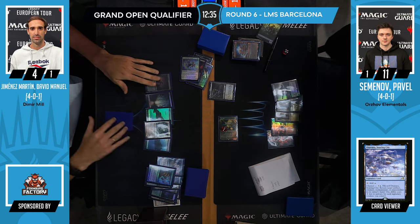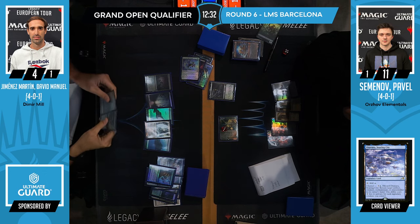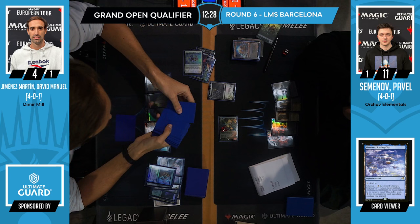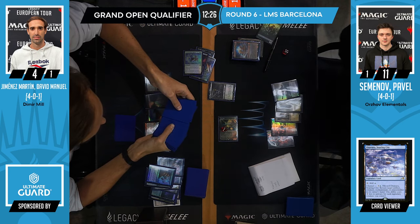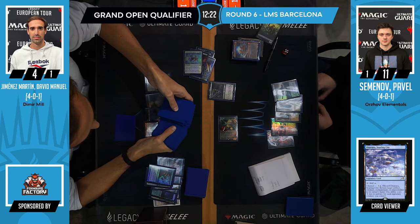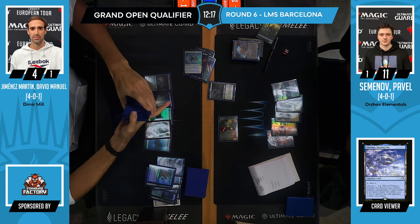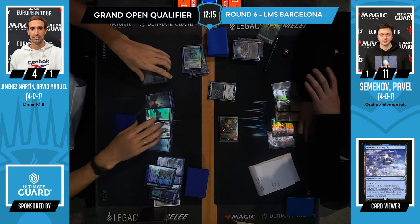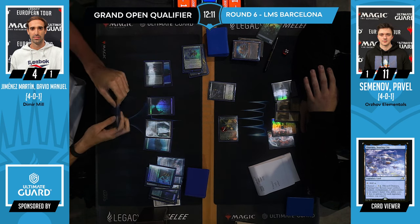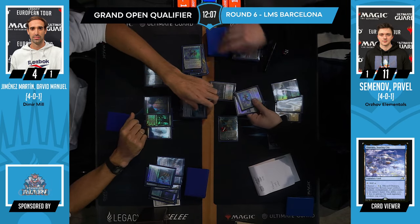Attack for four. Pop, draw — down to four life. Visions of Beyond maybe? Oh, that's a Crab. Visions of Beyond could draw three — basically an Ancestral. He's just in chump block mode. And now one top deck — stay alive, can you stay alive? Counting the deck... doesn't sound like a blank draw. Pretty big though — this seems like more than what one card could do for Manuel.